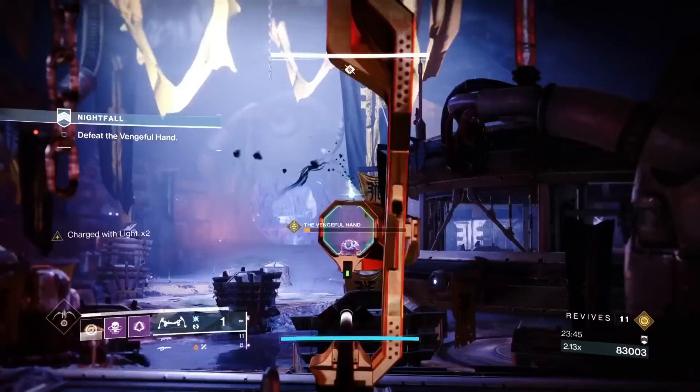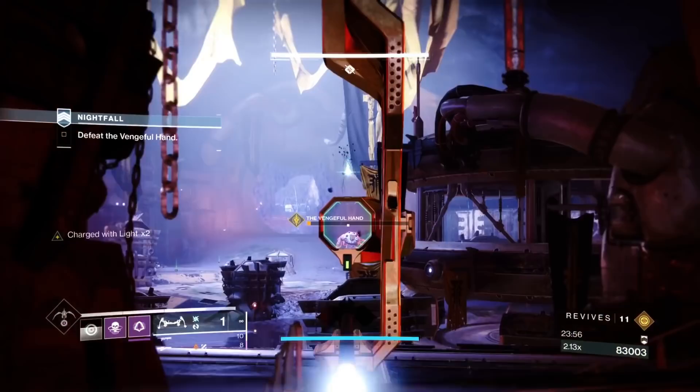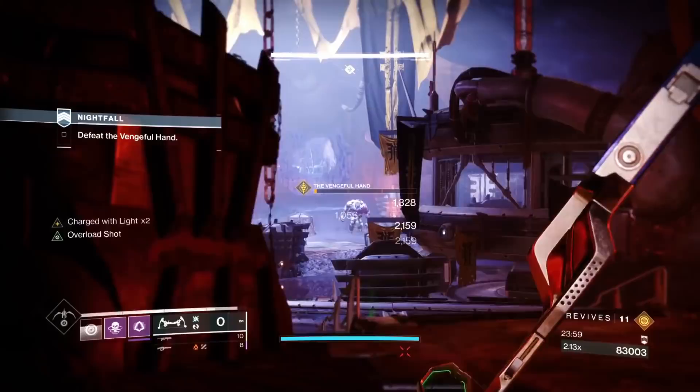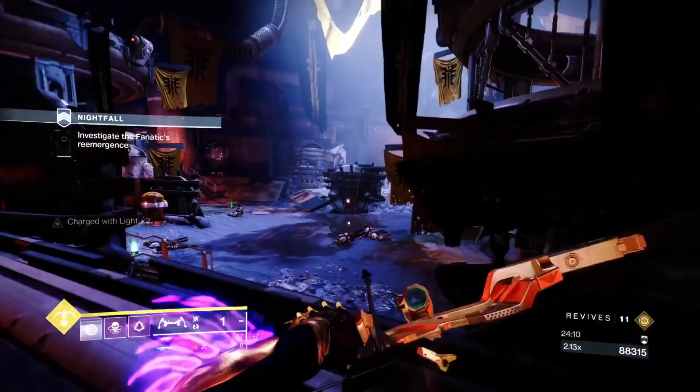He's at less than 10 percent now. When he's on the right side, keep strafing with him and get your damage in. Get a good stick here — and that's the end of that phase. Now we need to make sure we're maxed on Witherhoard.